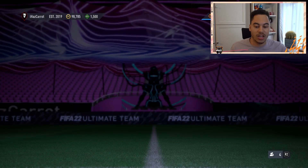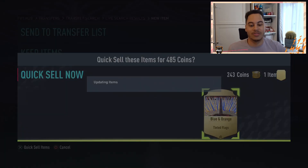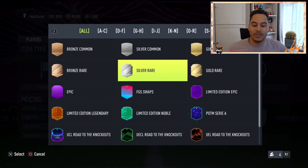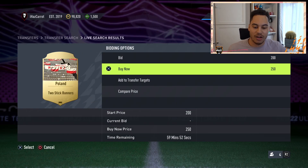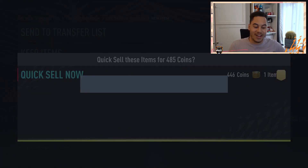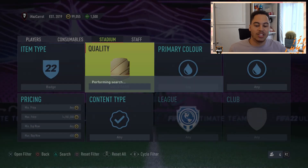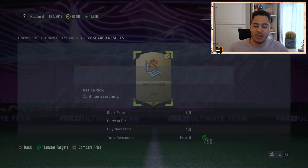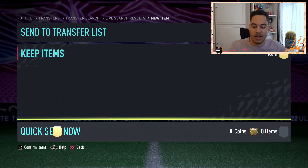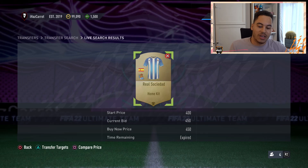Between both of them it's only about 85 coins profit, but you saw how quickly we got that — literally one search, not waiting around. We get some tinted flags for 450, quick sell for a small profit. Then a decent deal — 250 for the Poland one, quick sell for 485. If you want to make huge profits on single snipes, this obviously isn't your go-to method, but I'd say this is probably one of the most efficient ways to make coins on the market because you're not getting hit off it.